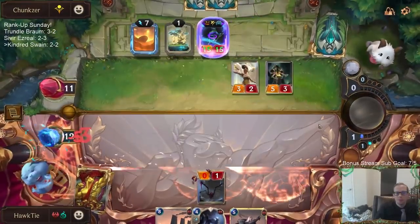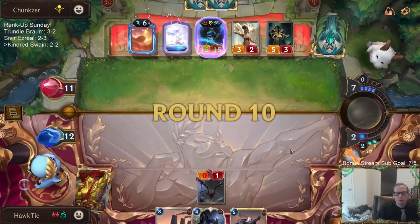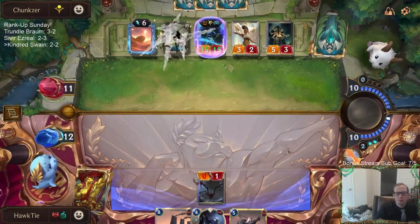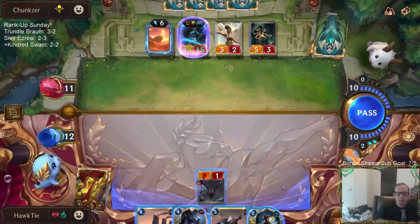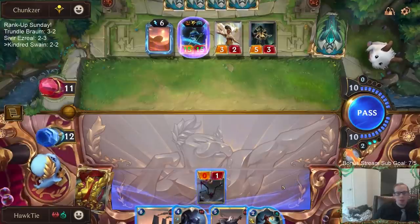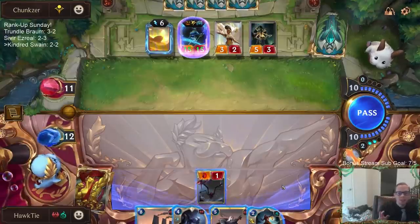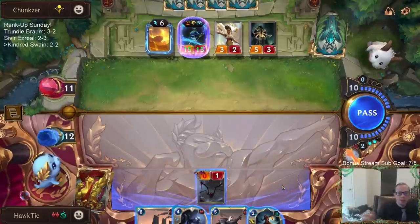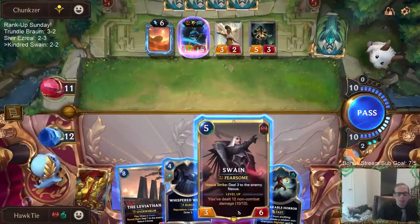These Shurima cards are sweet. I really should have done those Ravenous Flocks one at a time - I got really punished for doing both at the same time. That's the lesson learned: I should just Ravenous Flock the first time, see if they do anything, then Ravenous Flock the second time. There's no reason to do both at the same time - that was just a big mistake.